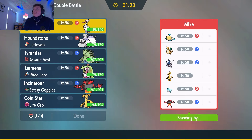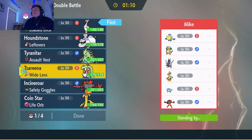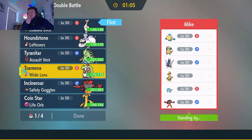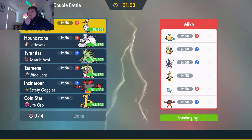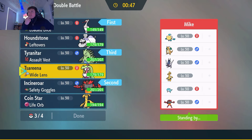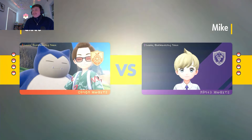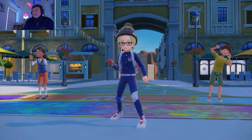We got a battle against Mike — he's got Pelipper, Palafin, Archaludon, two steel types, two flying types, and a fire type. Bombirdier is very so-so here. I don't want to lead it — Tyranitar is more of a back-end Pokemon here. I think I like Incineroar lead. Do I bring Houndstone or Tsareena? I think we go Tsareena. We gotta bounce back after that first match — we got obliterated. We got destroyed by a flying electric type bird with a fighting-type Revelation Dance. Let's make a comeback against this rain team!